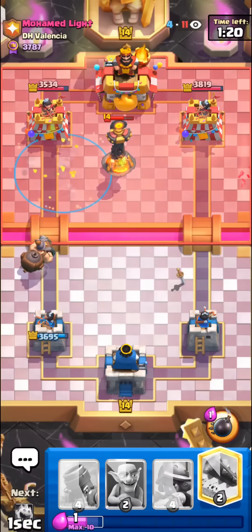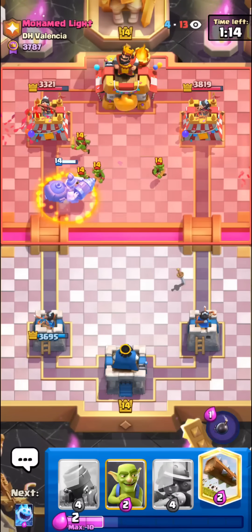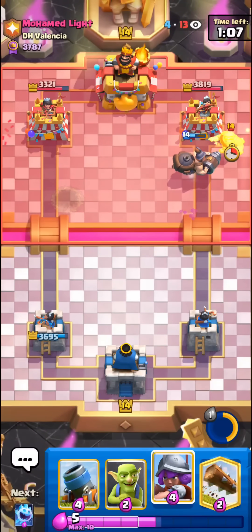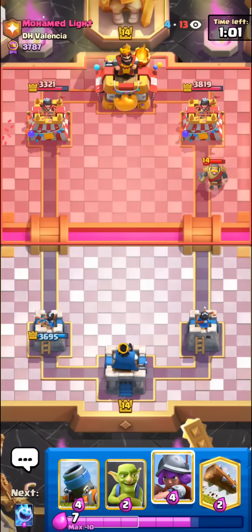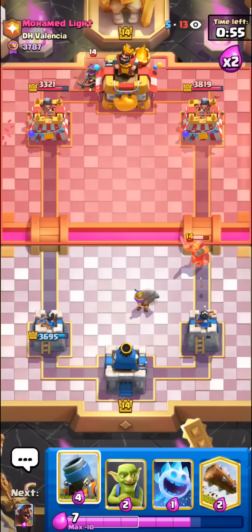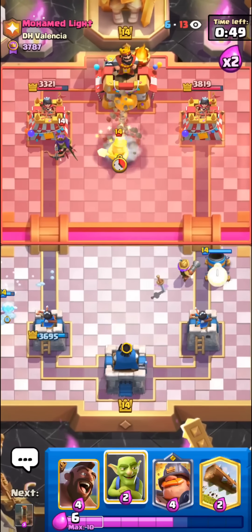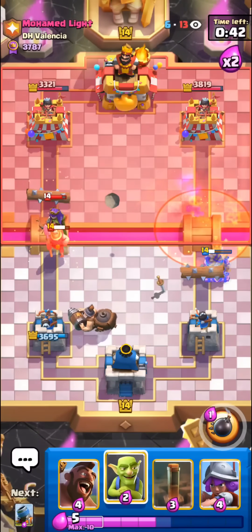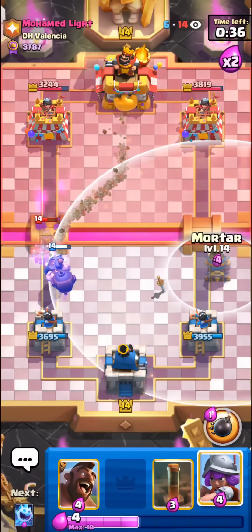I'll just take the free earthquake damage. I think next season I'll just run royal hogs earthquake. I'll pop this ability - might force out something a little bit more. We can't really mortar right now, just have to wait for him to waste his queen on something, then we can go in. Just have to wait for this knight to die. I'll go in for the mortar - see what counters he has to it. Oh, it's nice to see the defensive miner. If I'm slightly dead right now it's because it's really late. Gonna mortar - the season ends at 2am my time.